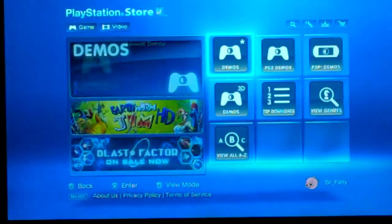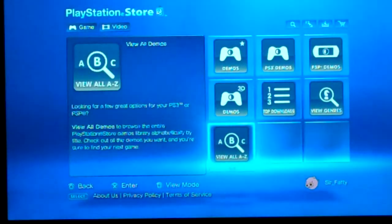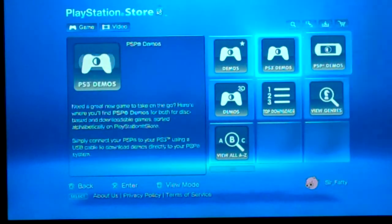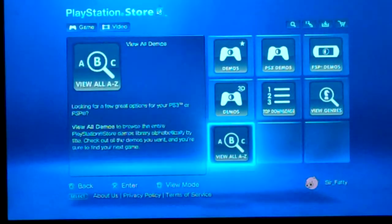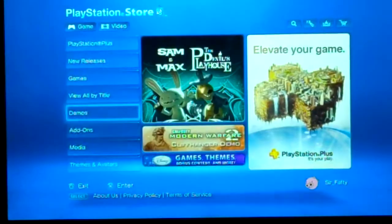And then you've got Demos. Demos is really handy — they're small little clips of games that you can download for free to get a feel for what the game is. They've got a bunch of demos, too. Alright, 3D demos, all types.